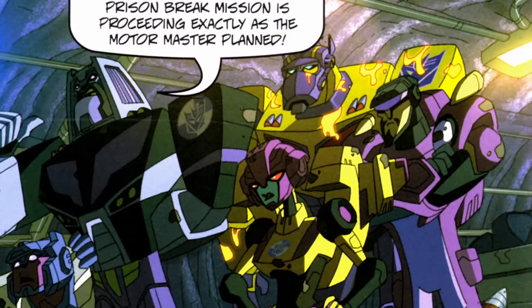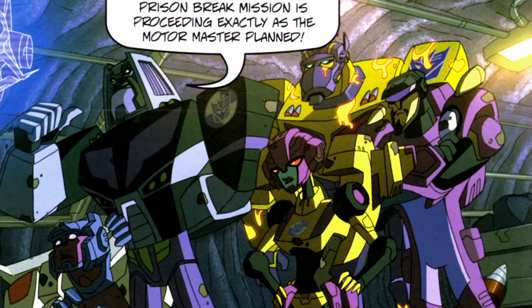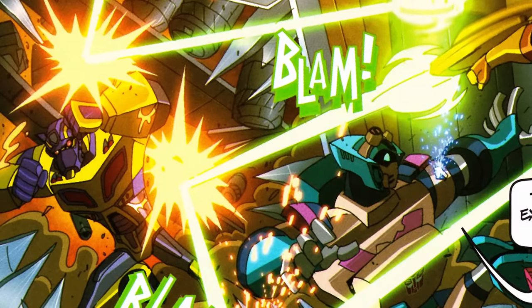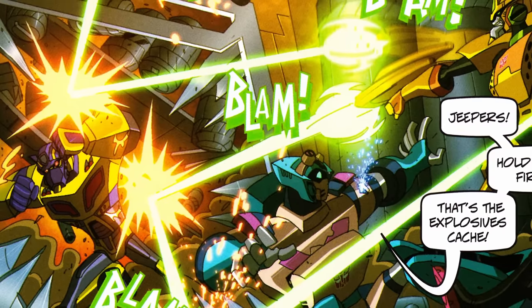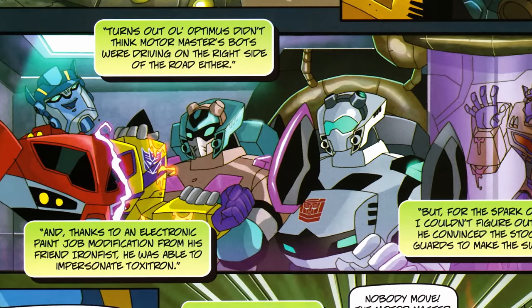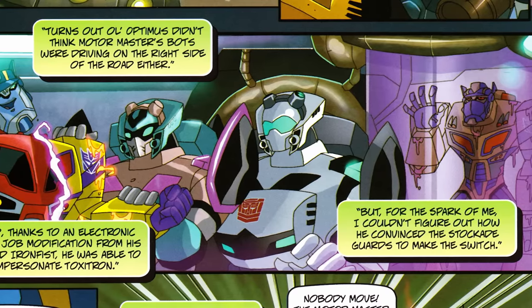As seen in the convention's exclusive comic book, Toxitron was assigned to work with the Stunticons on an undercover mission, posing as a travelling Autobot stunt show in order to get close enough to free Megatron from Autobot prison. When the group stole a cache of explosives to blow the prison open, Toxitron was slow to join the others in their getaway, and wound up being arrested by Cybertron's security forces. This allowed Optimus Prime to step in — using a coat of electronic paint, he disguised himself as Toxitron and took his place among the Stunticons to foil their scheme from within.